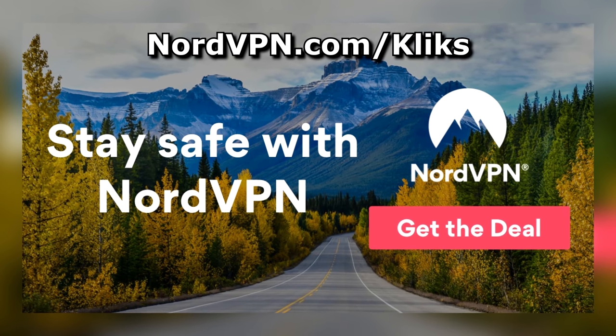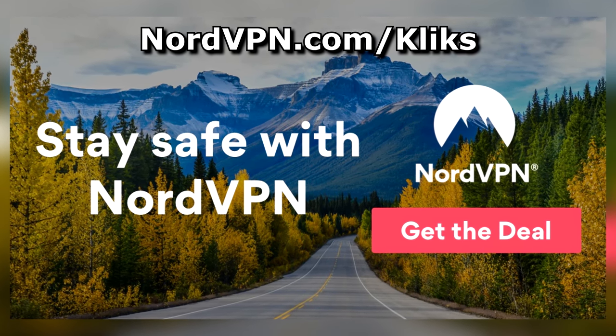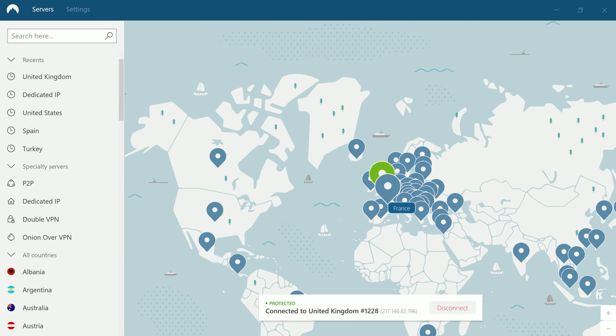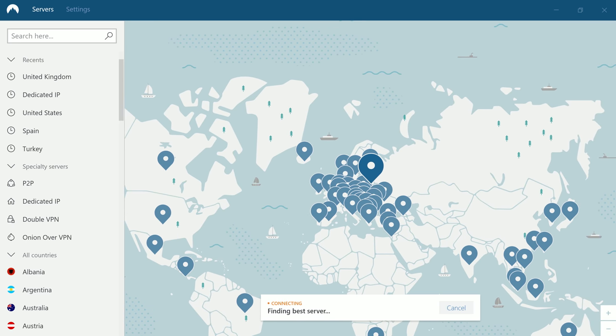Today's video is sponsored by NordVPN. NordVPN provides over 5,000 super-fast servers across 60 different countries to help you hide your IP, location, and internet activity, whether you're at home or in a public place like a coffee shop or airport.